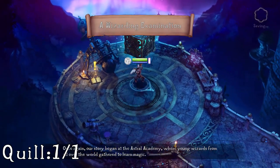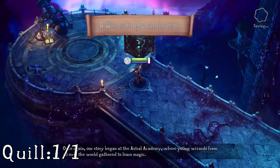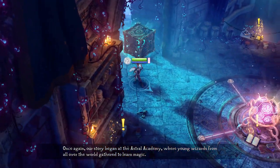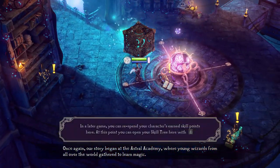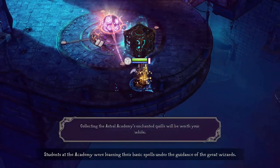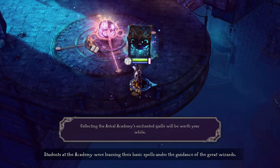We're back for a quill guide for Nine Parchments. Starting with the first bit — the most obvious but almost missable quill in the tutorial. As soon as you start, run to the skill recheck system and it's right next to it.